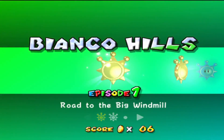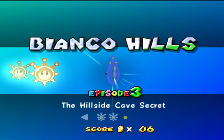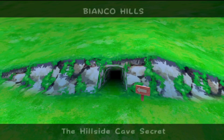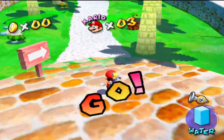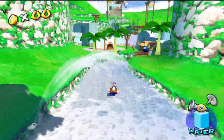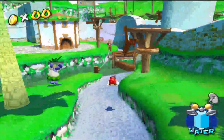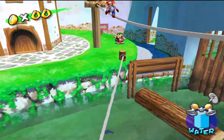We got episode one - Road to the Big Windmill and Down with Petey Piranha. And in this one we're going to get to the Hillside Cave Secret. This is the first level episode - whichever you want to call it - and this is the first one where we actually get to see the secret shines. The secret shines are quite interesting. I'm not going to reveal anything yet, especially if you guys haven't seen this game before.